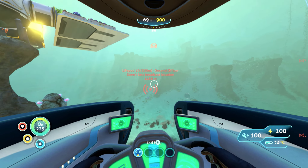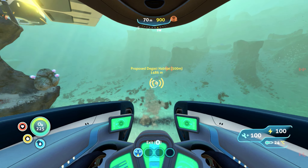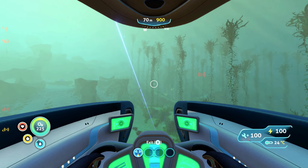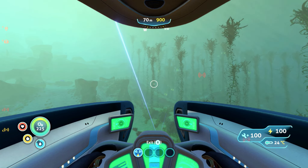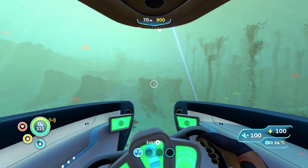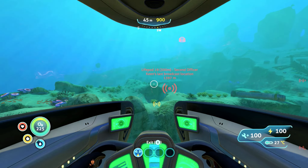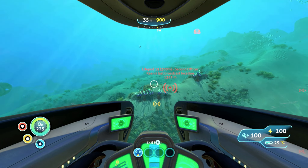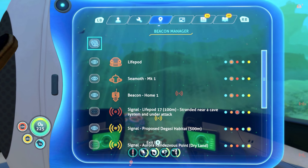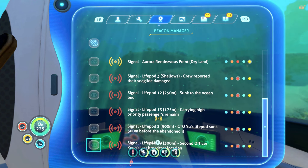There are two places I'm thinking of that could have drill suit arm fragments. We did pass one over by — it was on our way to the Degazi Habitat. There's a wreck over there that sometimes has them. The other place that has them is in the dunes out that direction, and personally I don't know how much I want to go back to the dunes, because that was a little terrifying. We probably should never go back to the dunes again, there's no reason for us to. So we're gonna go to the wreck by the proposed Degazi Habitat — hopefully we will find our drill arm fragments there.